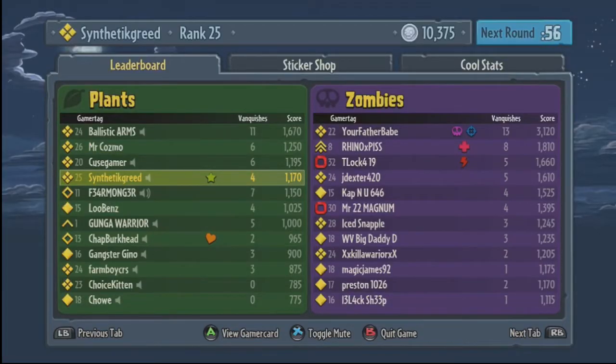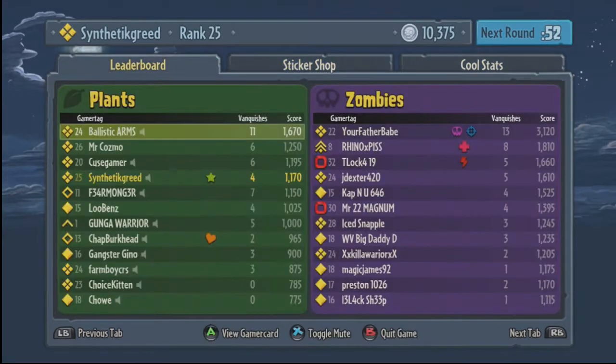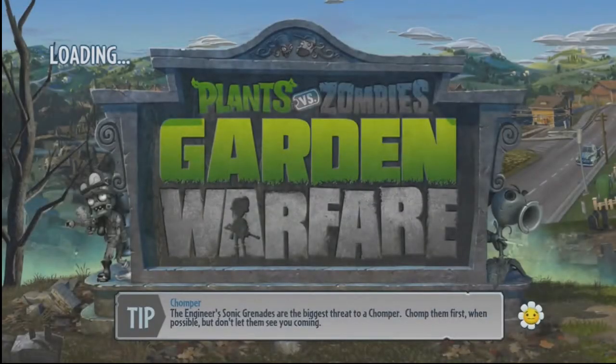That is maybe one of the only problems with a character that uses splash damage - you might not get a lot of immediate kills, so it's not going to help your score go up that much. You do get half credit for an assist kill.